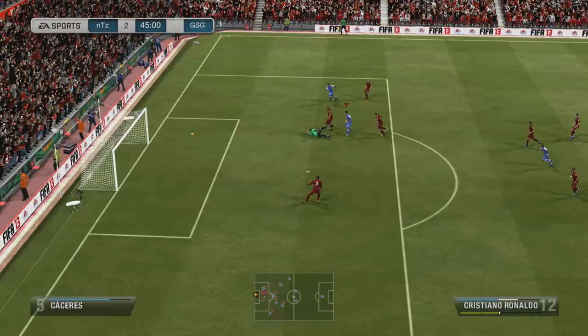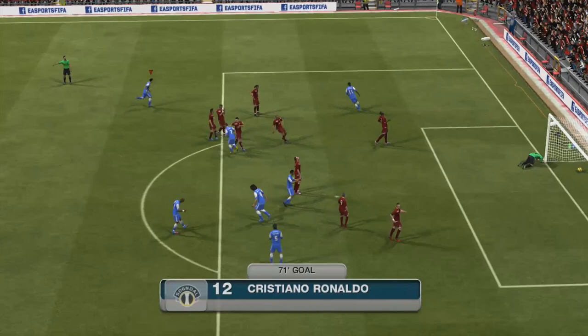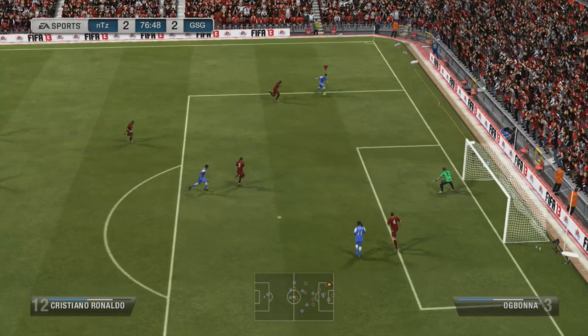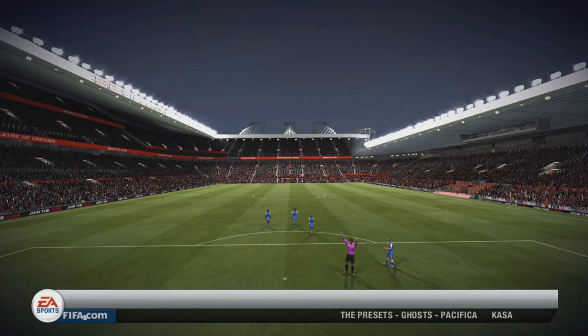In the second half I pick up a free kick, and Ronaldo steps up — he does have really good free kick stats — and it's 2-2. A few minutes later, I find Ronaldo with an over-the-top ball, he makes his way into the box, executes a stop-and-turn skill move, and wins a penalty. Ronaldo steps up for that as well, converts to make it 3-2, and completes his hat-trick. That's pretty much how my first Division 1 game ends — I get 3 points, probably one of the better starts to Division 1 I've had in a long time.